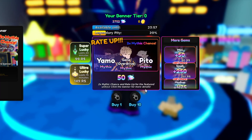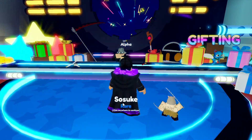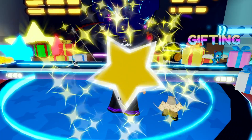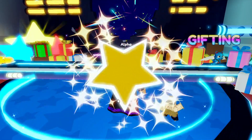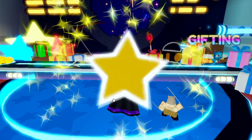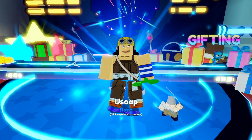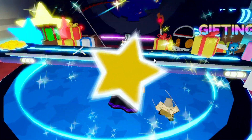There's a super rate-up with two times mythic chance for 50. Let's buy one and see what we get. I got an epic — I already have one of those. Let's try again hoping for something better. We got a rare — I already have a bunch of these rares. It keeps giving me the same things. Our luck isn't looking great today. That character's name is Usopp in this game.